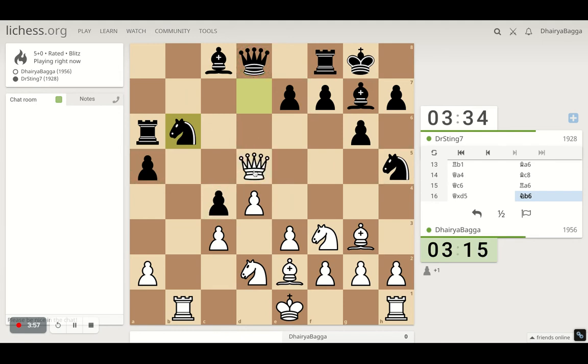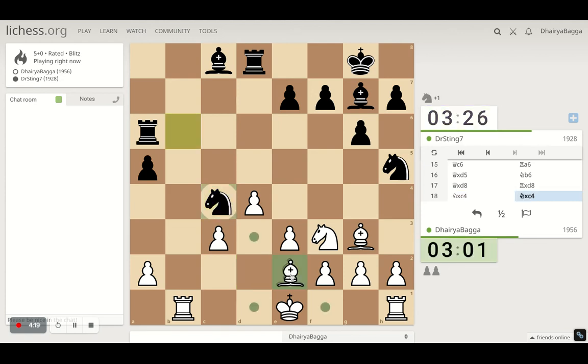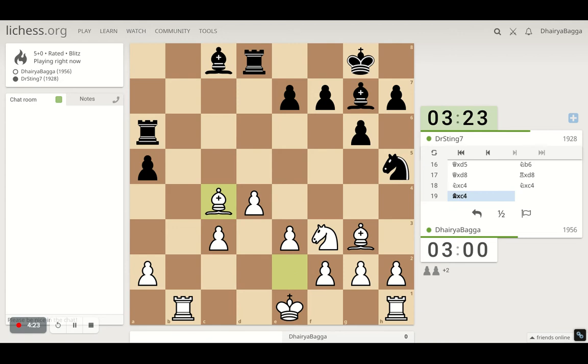He's offering a Queen exchange there. Do I need to take it? I can take it and simplify stuff. Let's take — he takes. I can take with the Knight here. The idea is after he takes, I take with the Bishop. If he doesn't take, then I can go with the Knight anywhere and discover an attack on the Rook — so he has to take. He takes. The Bishop is nice, active, controlling some stuff.